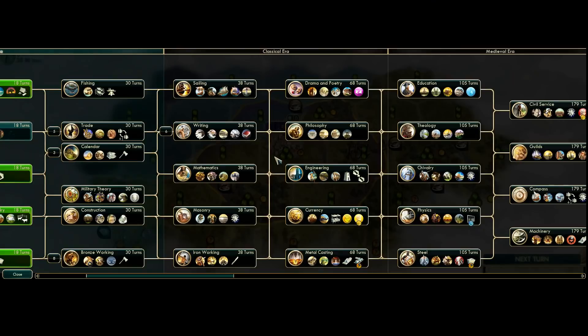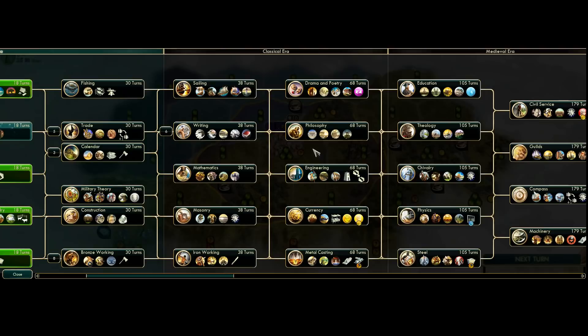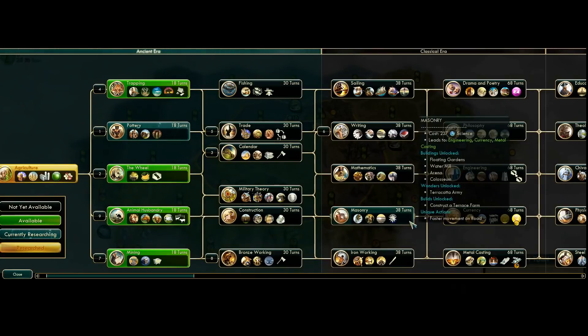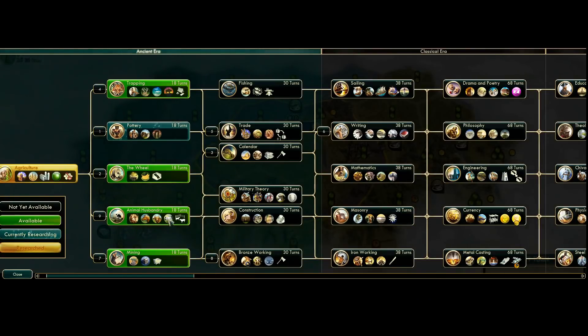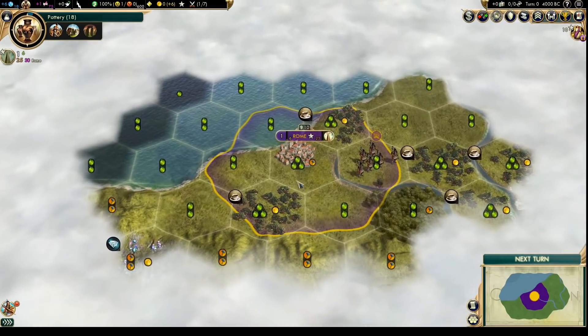Maybe we wouldn't go that wide early — try to get Philosophy and the School of Philosophy as soon as possible, then maybe go Education and pursue a research-focused early game. It depends also on how the map looks around us, how many neighbors we have and how aggressive they're going to be. So we definitely have two options. Hard to say which one we're going to choose — it really depends on what we find on the map. That's the plan.